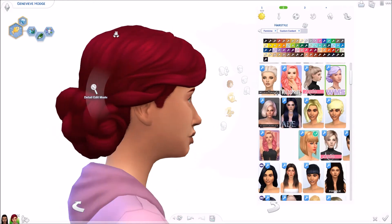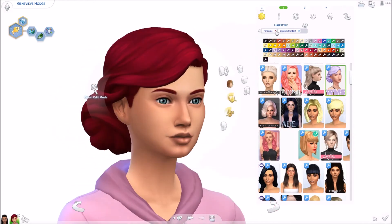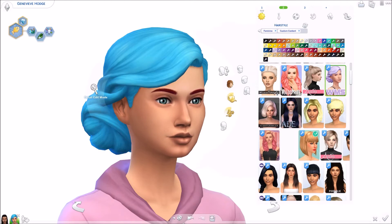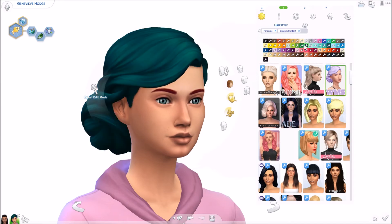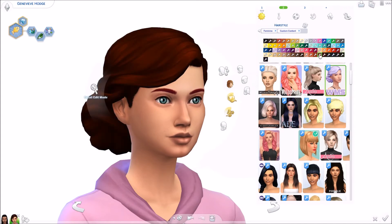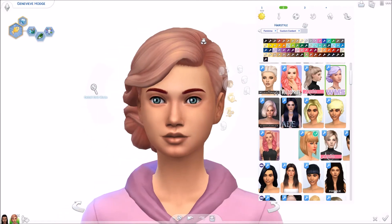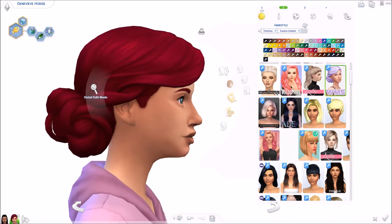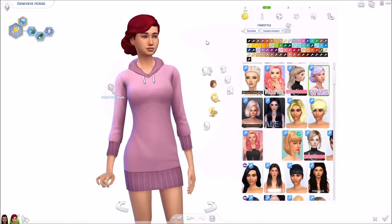Next I have another hair by Wildly Miniature Sandwich — this is a recolor of a hair from Vintage Glamour Stuff. I think this hair is so gorgeous and I was so excited to find this recolor because it has the regular EA colors plus all of these other beautiful colors. I'm just absolutely obsessed with these right now. I like the darker colors especially — there's one that's almost like a rose gold which I think is so cute. You should just go to their Tumblr and download all the things.